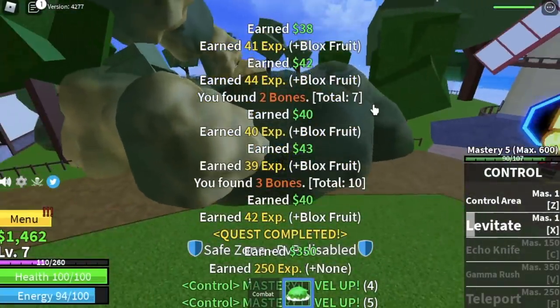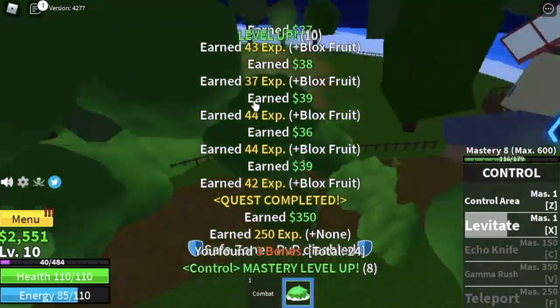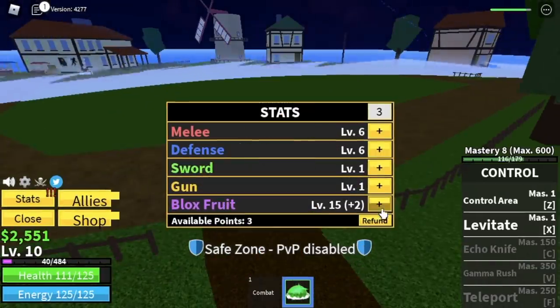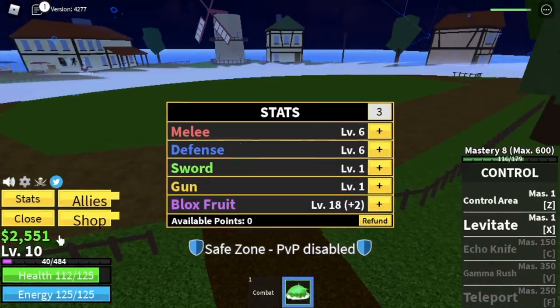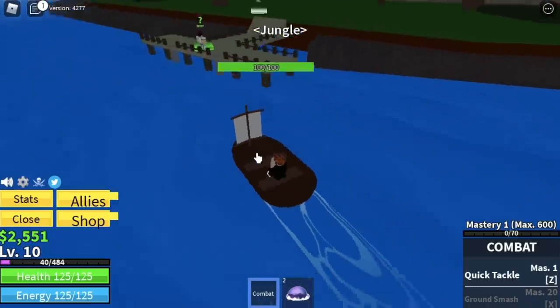The goal here is to reach level 10. When you reach level 10, you can now go to the next island — the jungle. Stat check: 6 melee defense, all in the blocks fruit. So here we are in the jungle. We have 3 mobs here, first is the monkeys. We are going to level up here first.